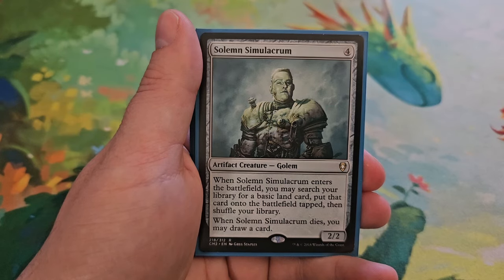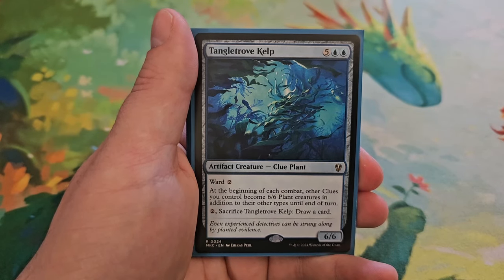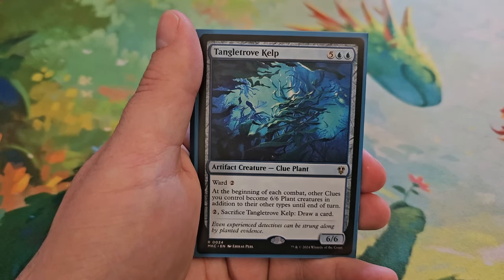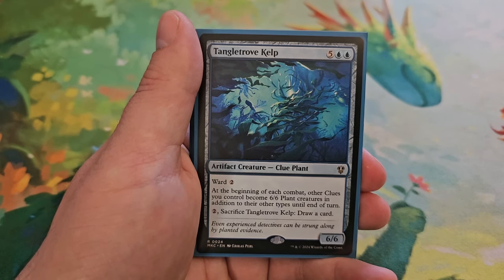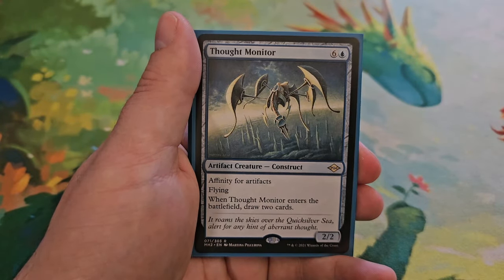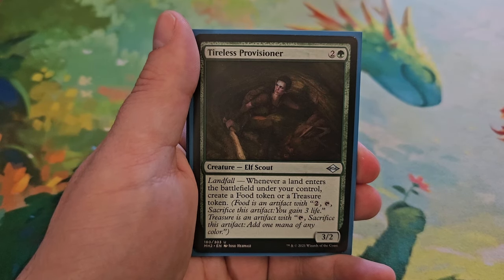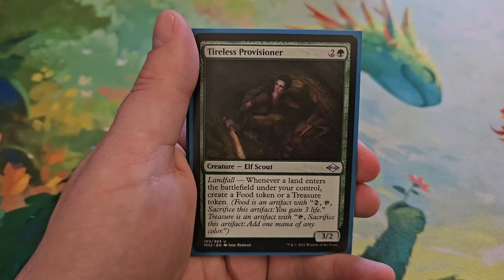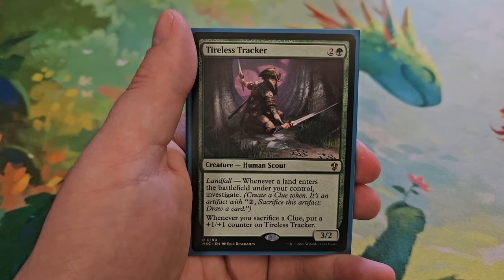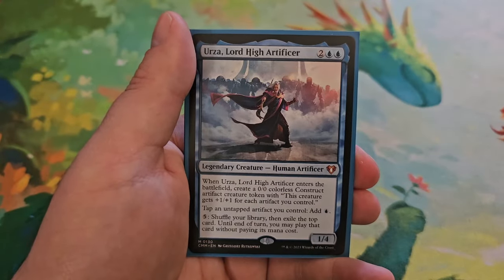Solemn Simulacrum for four — a 2/2. When it enters the battlefield, search your library for a basic land card, put that card onto the battlefield tapped, then shuffle. When it dies, draw a card. Tangled Trove Kelp for five and two blue — a 6/6 with ward two. At the beginning of each combat, other clues you control become 6/6 plant creature tokens in addition to their other types until end of turn, and you can pay two and sacrifice Tangled Trove Kelp to draw a card. Thought Monitor for six and a blue — a 2/2 with affinity for artifacts and flying; when it enters the battlefield draw two cards. Tireless Provisioner for two and a green — a 3/2 with landfall: whenever a land enters the battlefield under your control, you can create a food or a treasure token. Tireless Tracker for two and a green — landfall: whenever a land enters the battlefield under your control, investigate, and whenever you sacrifice a clue put a +1/+1 counter on Tireless Tracker.